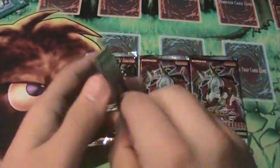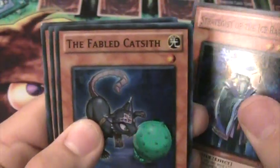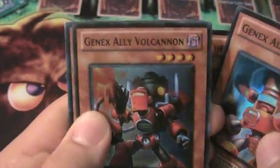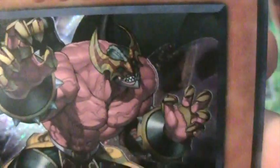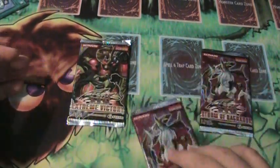Hangarsenal 4, Trishula, Rose, Triumph. We have a Strategist of the Ice Barrier, a Fabled Cat Sith, a Genex Ally Bellflame, a Genex Ally Volcannon — those are funny names — and a Fabled Dianara, something like that. This fabled card is actually pretty cool. So that's my Hangarsenal packs, and Storm of Ragnarok we'll do next.